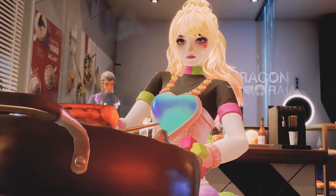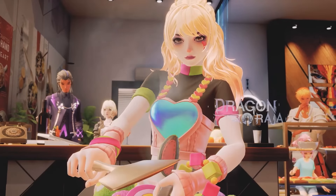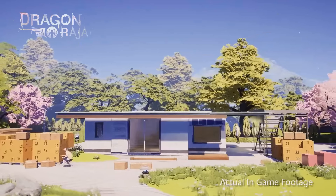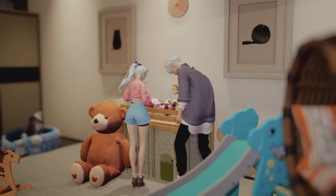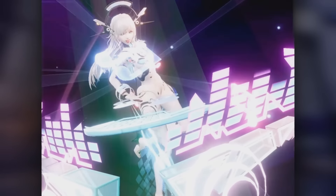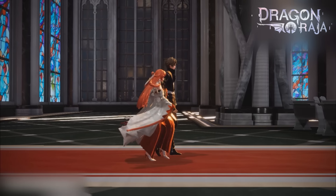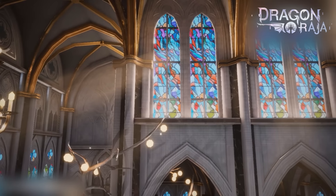There's also a massive new update where they've added a new career called Shop Owner, where you can sell items like food and paintings. There's also a new house system where you can buy and upgrade houses, a new air system, and a new class called Phantom Sound, which brings the total to 8 classes to choose from. They've also added a wedding system that lets dragon slayers step into the sacred hall of marriage together.